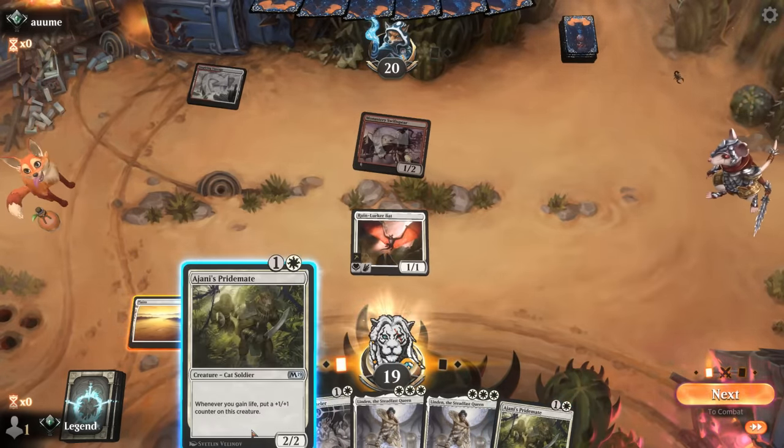This could also be more of an aura deck, in which case they might have their own Sheltered by Ghosts as a good answer to Pridemate — usually don't see Swiss Spear in aura builds though. Opponent goes for Monstrous Rage to deal six extra damage for one mana — pretty good — but they're still facing a lot of damage on the way back. Sheltered by Ghosts is a pretty lethal top deck here, we play it, exiling at this point — opponent throws in the towel.